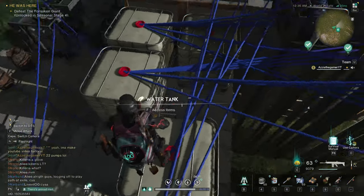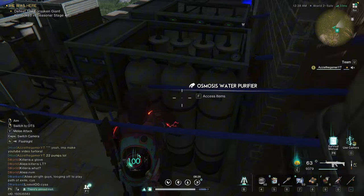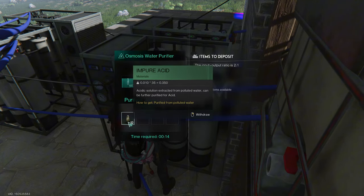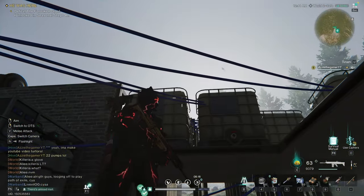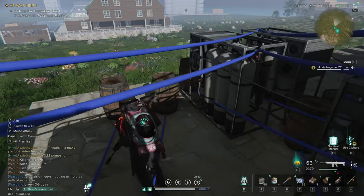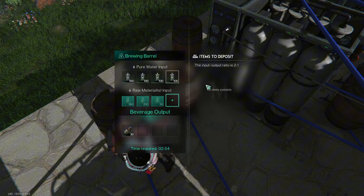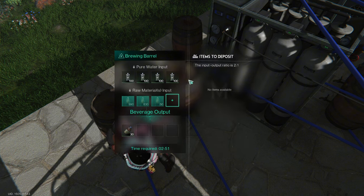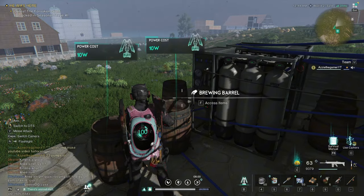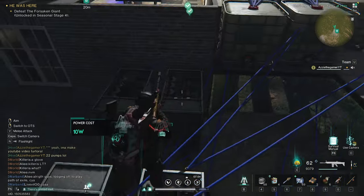The filtered water goes into these water tanks - I have three of them. Then the water from these will go straight into the fermenters. This is where you'll be making your acid in these brewing barrels, which need 10 electricity each. These other units are also 10 each.